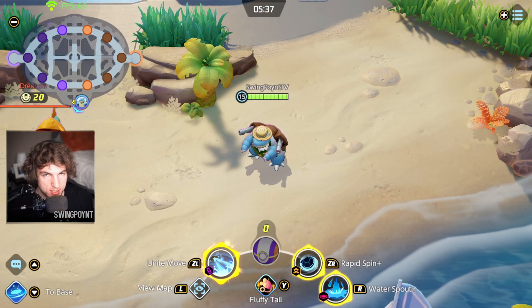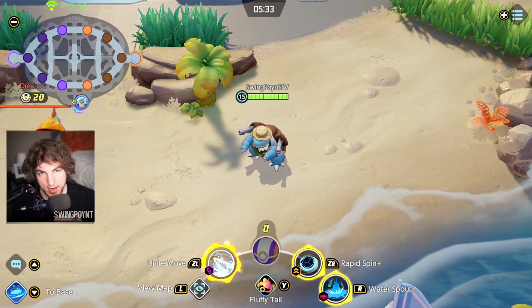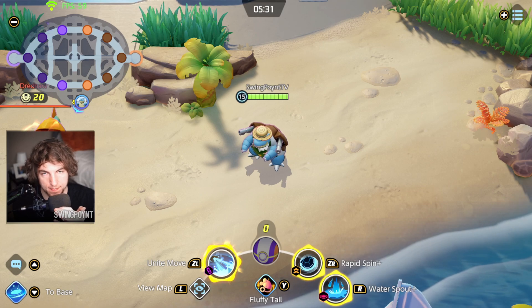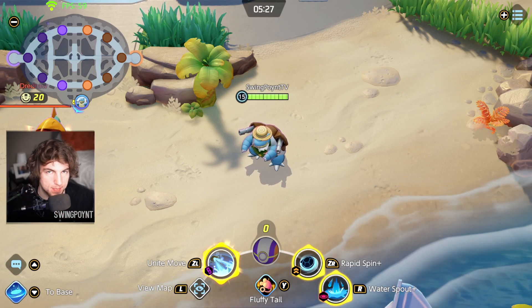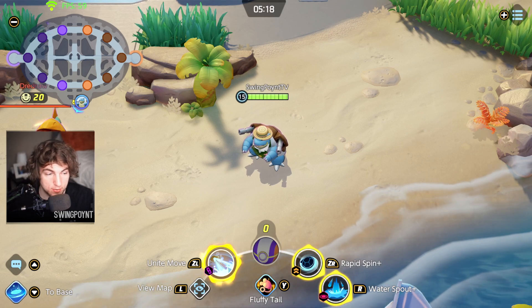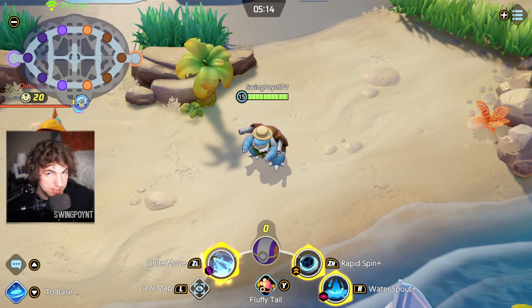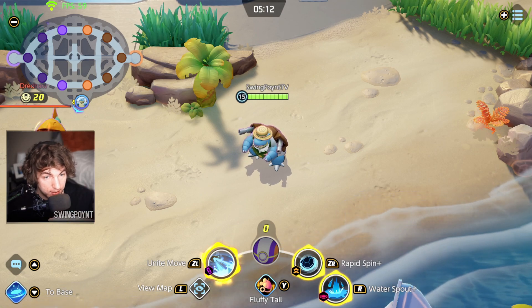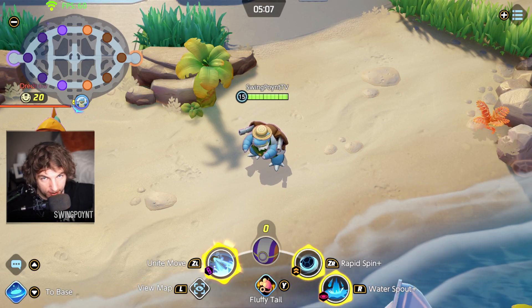See the Fluffy Tail I have equipped? It has a 25-second cooldown. It activates against wild Pokémon, will stun them, and you do more damage to that wild Pokémon. That bonus damage is based off your attack power, and only the person using Fluffy Tail gets it. However, multiple people can use Fluffy Tail at the same time — so if four people stack a Fluffy Tail and pour damage into a Drednaw, he's disappearing in a blink.